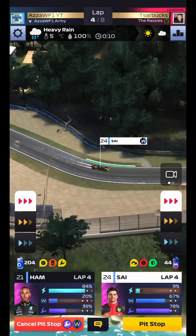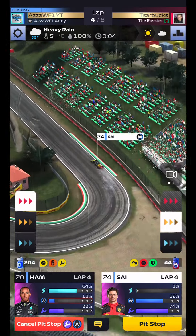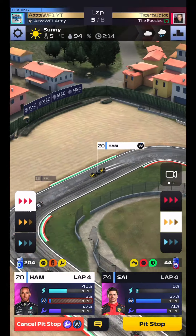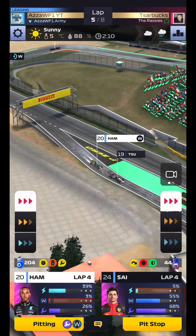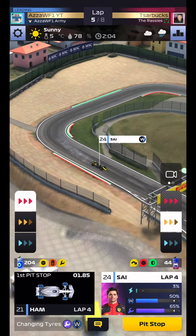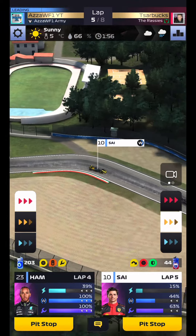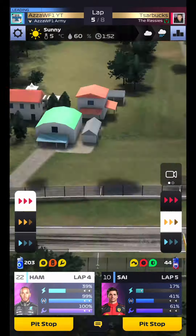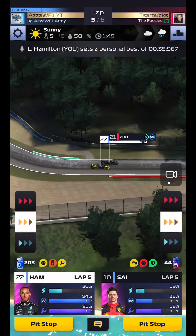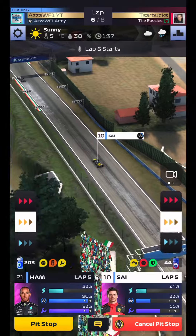We're going to keep pushing Sainz because everyone's going to go for wet tyres again and this sun is going to dry out ridiculously quick. I think I've got to go wets at the minute. Very slowly Sainz comes around, and if we time this perfectly — look at that, Sainz with the undercut up to P11! Everyone else coming out on wets as well. Hamilton coming out now — let's use that new race start. That's a good start by Hamilton.